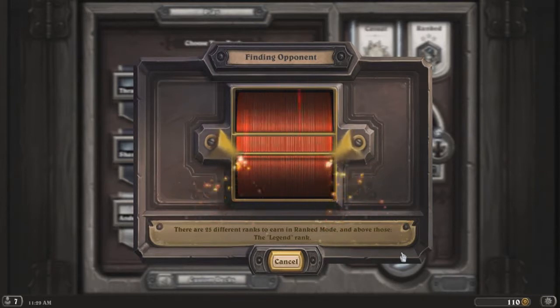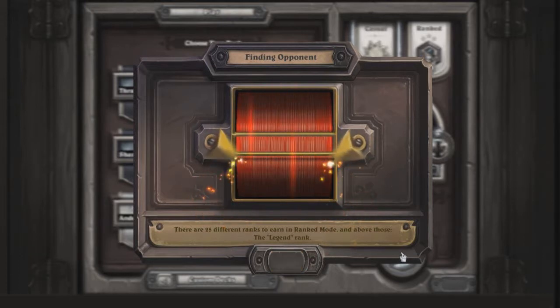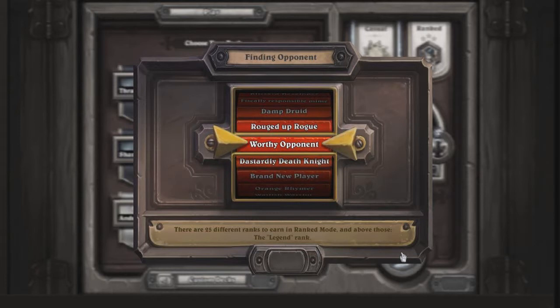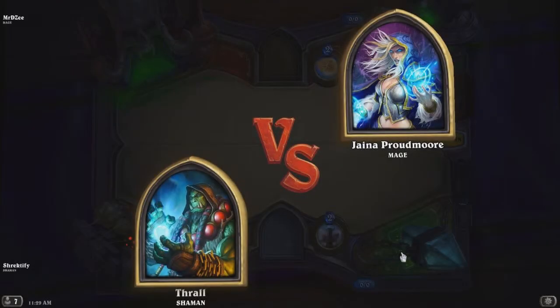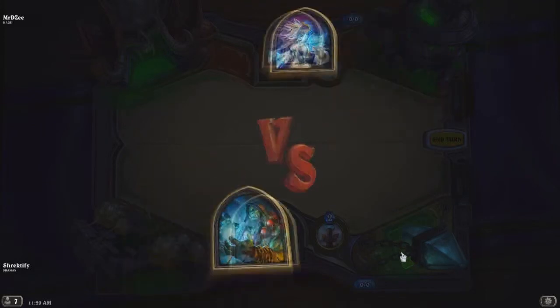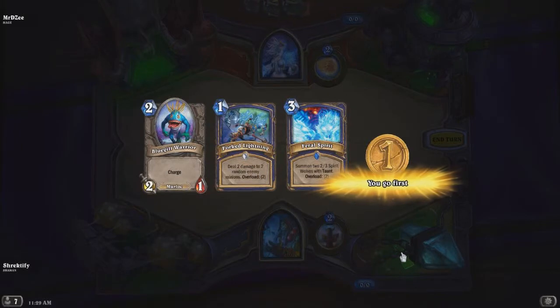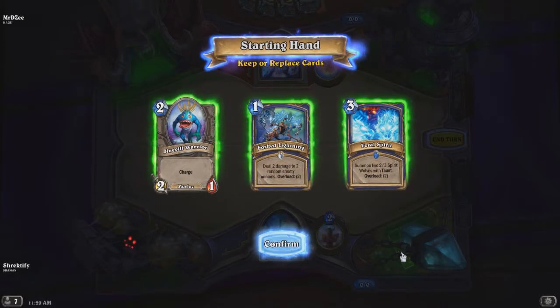Pretty much what we have here is just kind of a murloc deck for the sake of having murlocs, and quite frankly I don't know if this is really going to do anything. But we can always try. We are actually going to be facing a Mage today, which I personally admit is not one of my favorite matchups - especially with low cost creatures with low health, because they are easily pinged by the Mage ability.